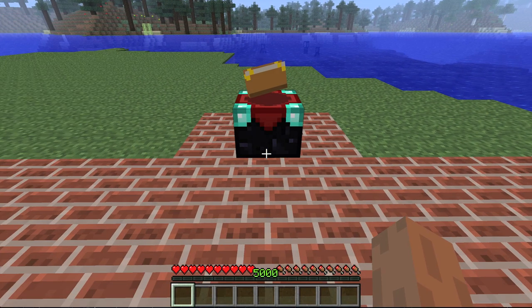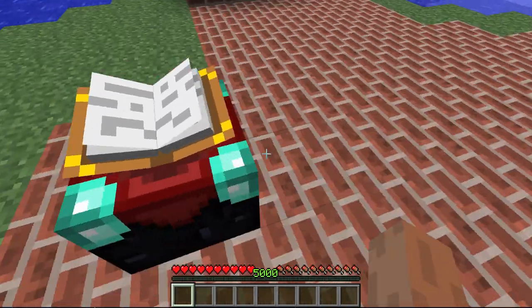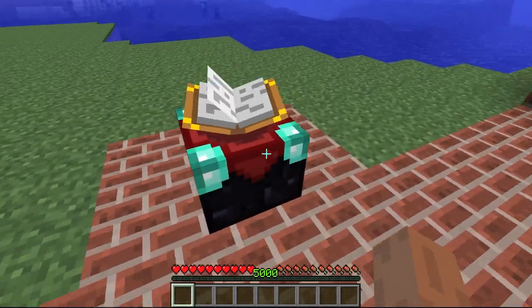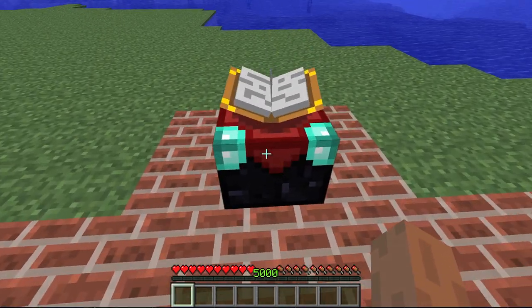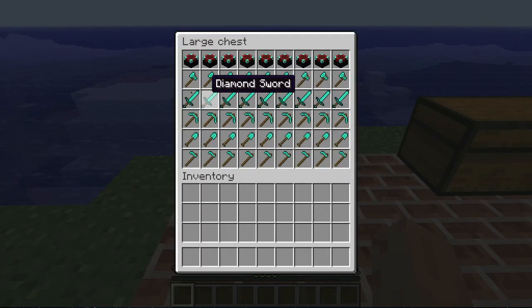This is an enchantment table. When I walk up to it, a book on the top will open up and it will follow me around until I walk away. So it is pretty cool. If I right-click on an enchantment table, this is the interface I would use to enchant an item or armor.